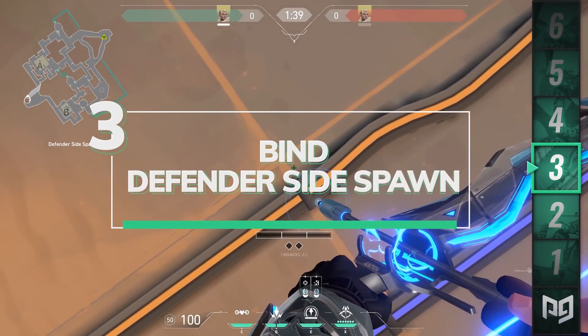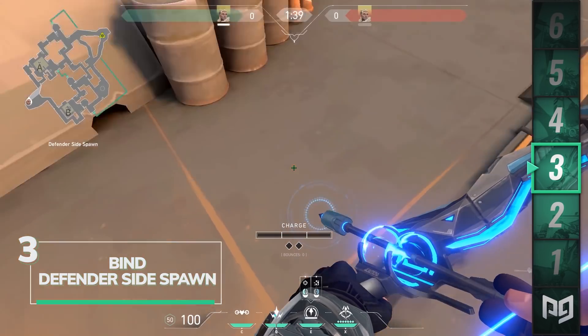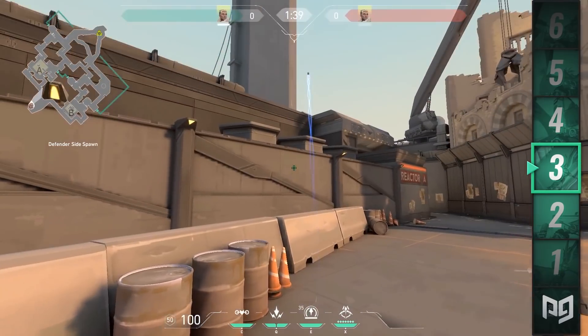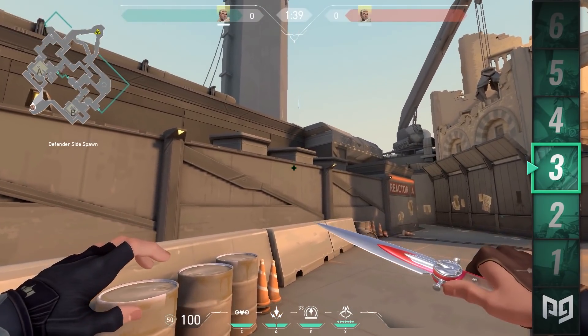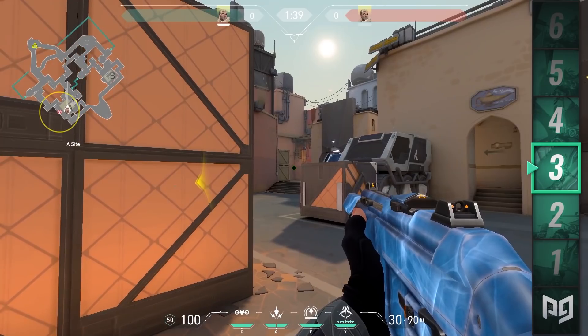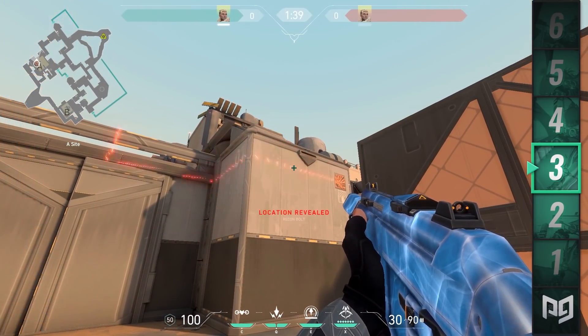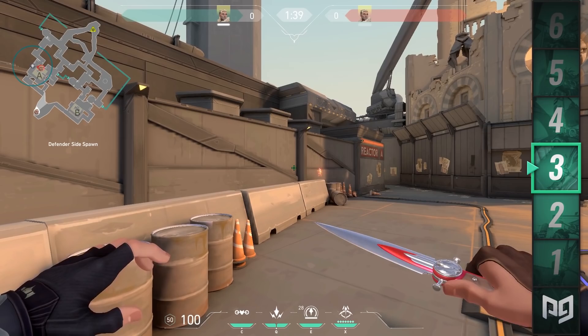Heading over to the third Recon Dart, this is a crazy B site retake arrow, perfect to use before trying to take B site from the attacking side. Find these three barrels before going past the defending side spawn and stand in between the orange line and the wires on the ground. Look for the white dot in the dark smudge and charge up to two with one bounce. It'll bounce all the way over Heaven and land on the curved roof, scanning both sides of A site for enemies.